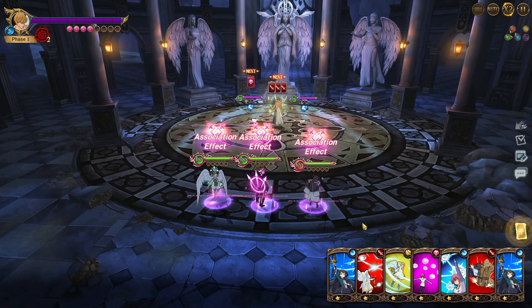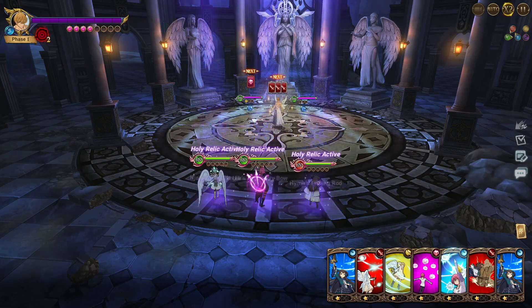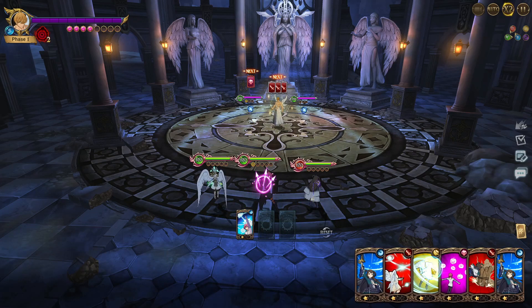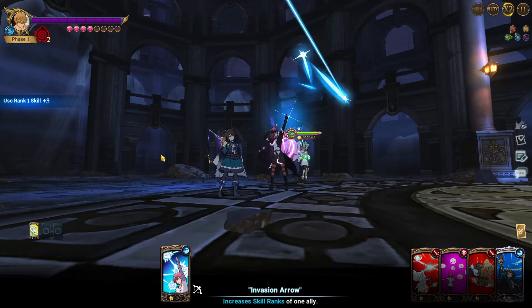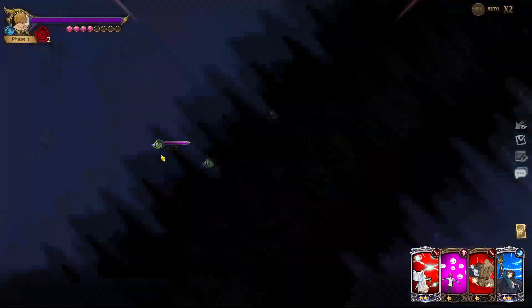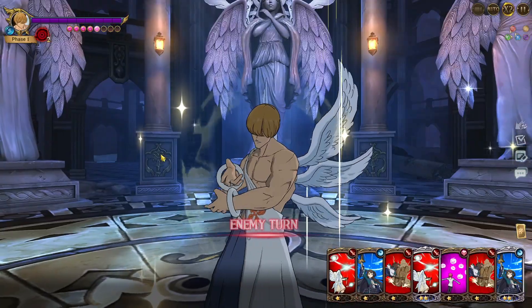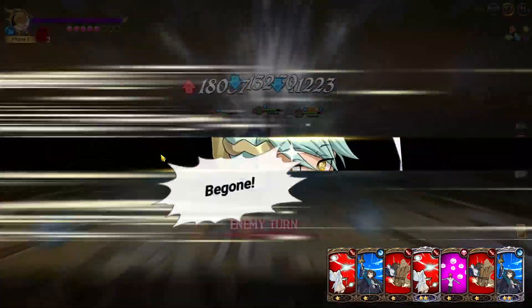If you put in an extra Stariel card, that's not the worst. You want to upgrade Stariel. I have both Gotha's and Stariel's relics, so I get their buffs. Gotha's is 1% per upgrade used, and Stariel's is every time he gets hit — when he has a counter-up, he does more damage. You can already see the buff there.